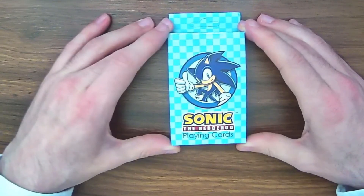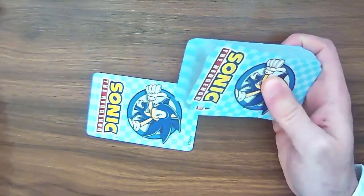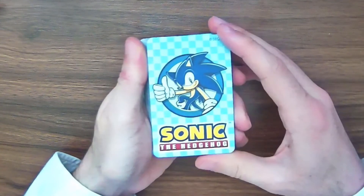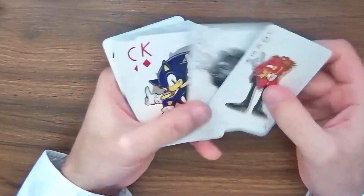Now, the Sonic the Hedgehog playing cards — this is going to be the best deck we look at today. Same kind of box, same kind of card material, and again a picture back, similar to the Mega Man deck. At least it's got a picture back, not just text only. And the cards, as you will see, are more unique.